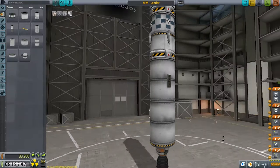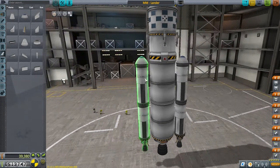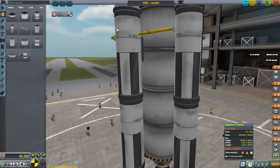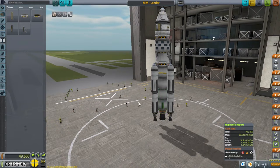Some bigger rockets will help too, so let's get Heavy Rocketry. Lastly, we'll want some Mark 2 command modules, but to get that we first need to pick up Space Exploration. It looks like after getting Space Exploration we won't have enough science to get command modules, so we'll have to gather a little more science before taking off for Minmus.